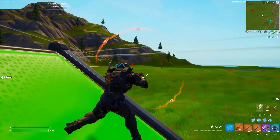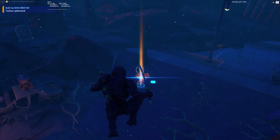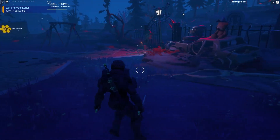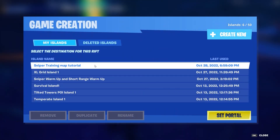Right now we're in creative. All you have to do is go into the lobby. Under game modes, you can go and select creative and it will bring you to a hub like this. You're going to run up to this computer screen right here.